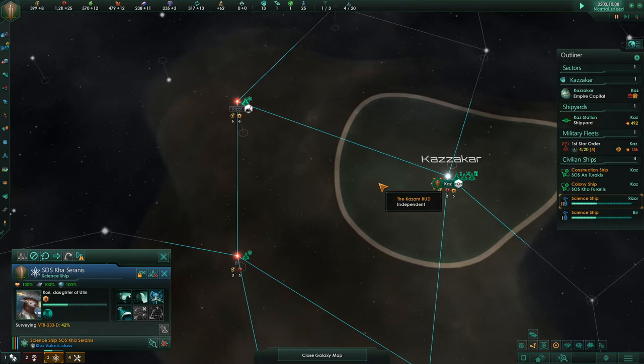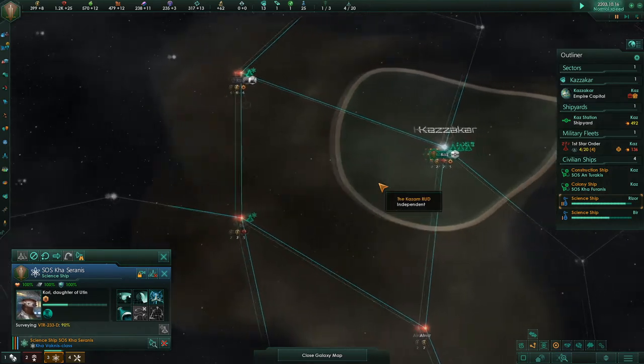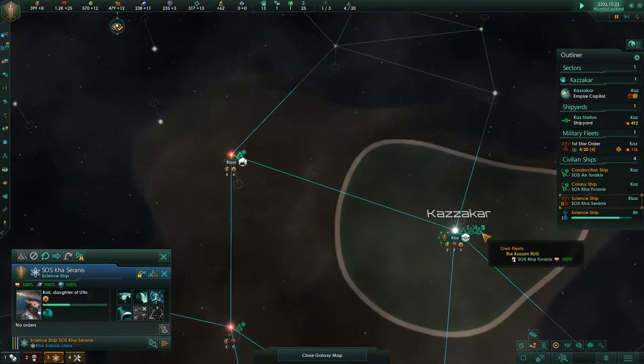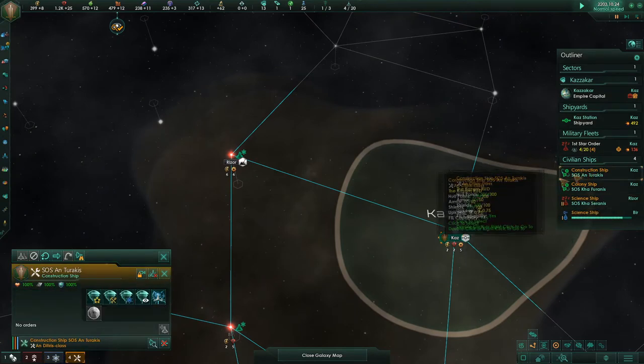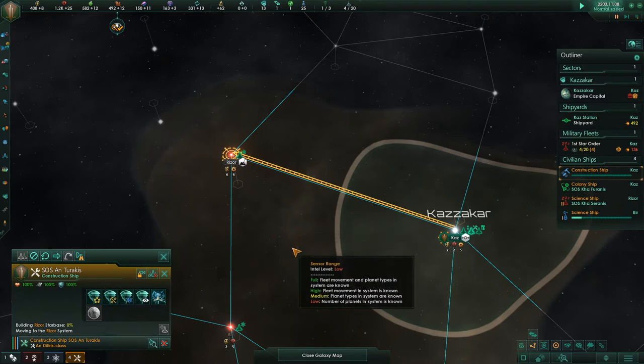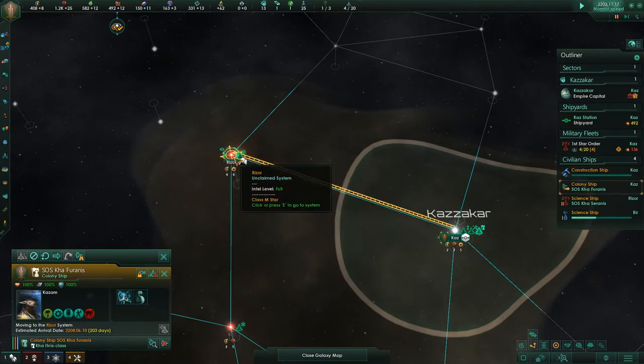Unfortunately, I still wanted to play Kerbals and that mod does not work. Okay, system survey is complete. So now can we send our construction ship over here and build a star base? Will that claim the system? I'll try — that's one sure way of figuring that out. We have a colony ship — I'll send that to Rizzer now.